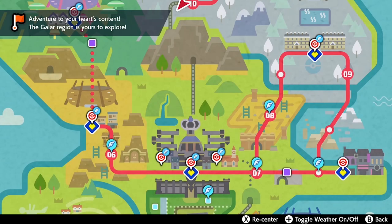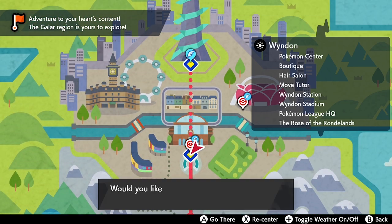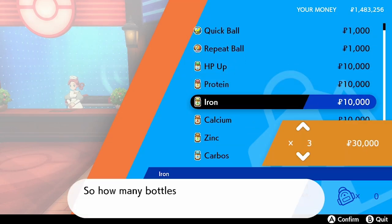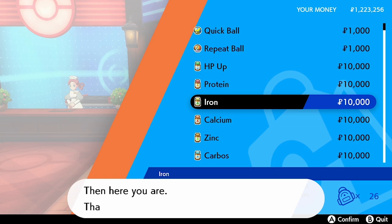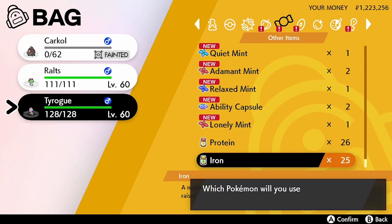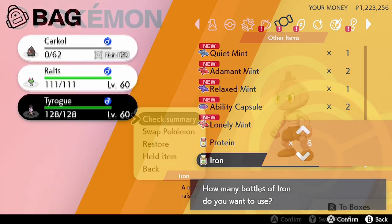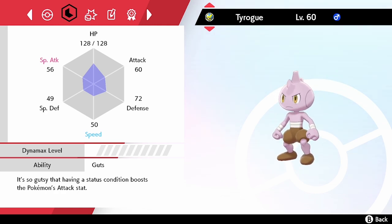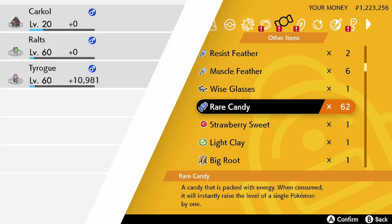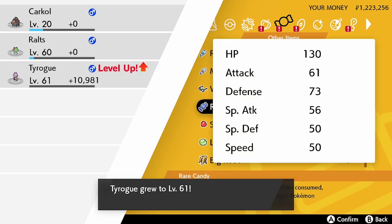Now that we have Tyrogue, we head up to Wyndon to grab some Vitamins. At the first Pokémon Center in Wyndon, the man at the desk sells Vitamins. The Defense EV Vitamin we want is Iron, so we'll buy a bunch and give them to Tyrogue. Going into the Summary screen, we can check that Defense is higher than Attack — we've got 72 Defense and 60 Attack, so we're safe. We'll then use a Red Candy to level it up once, which is more efficient than wasting XL or L candies. As you can see, it's leveling up and evolving.